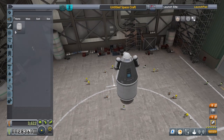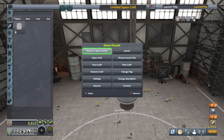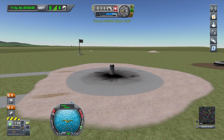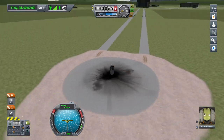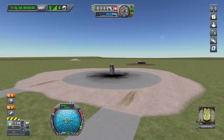Now we're all ready to complete our first two contracts. Press Start and go over to Launch, then press X to select it. Here we are on the launch pad. Not very big, but we're going to start small.